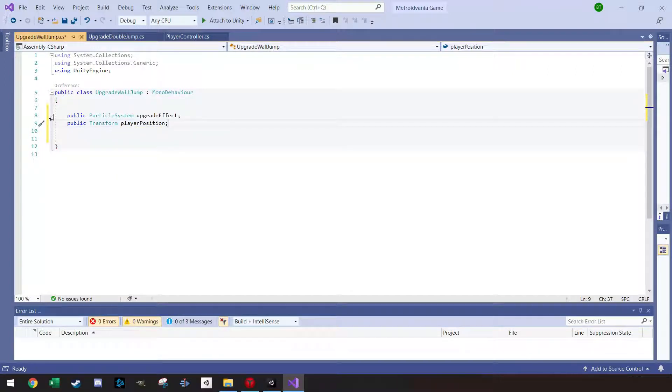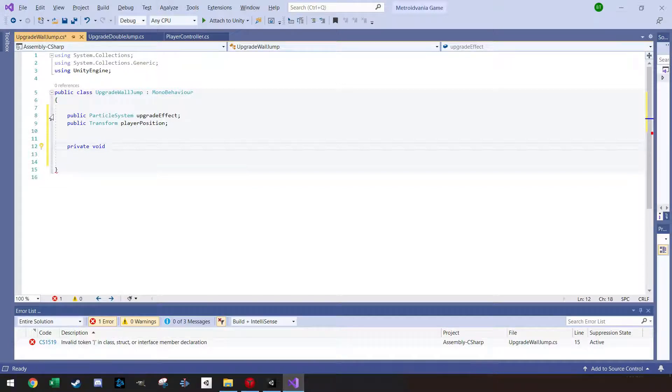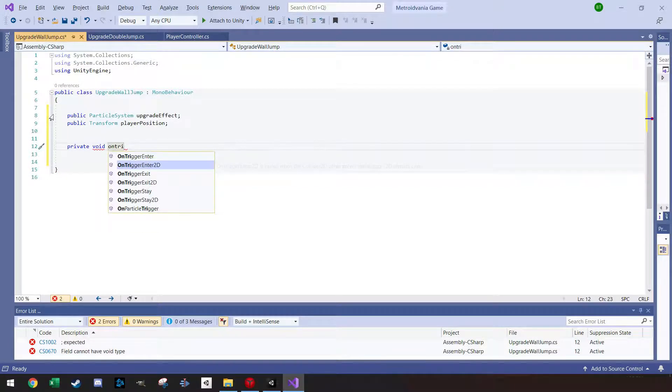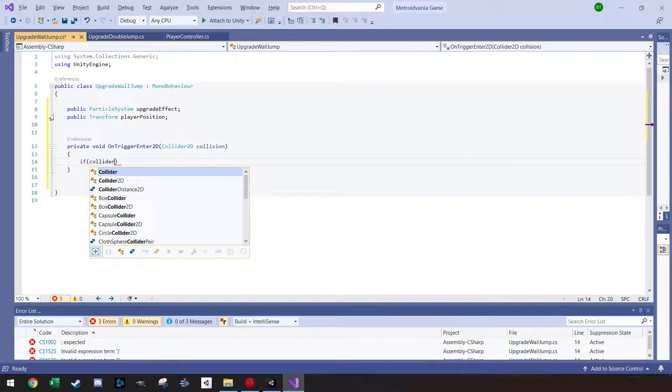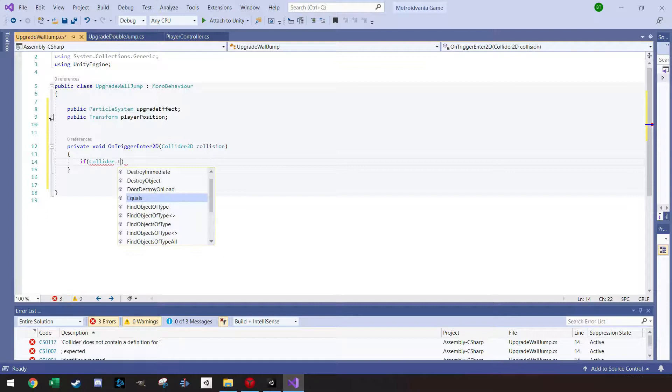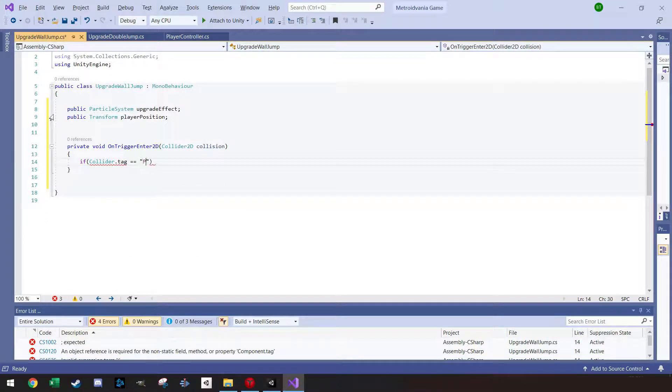I want the particle effect to spawn at the player's position. Let's create a private void OnTriggerEnter2D(Collider2D collision) function. From the start we only want the player to be able to collide with these upgrades — especially important once we add enemies later — so we add an if statement checking if collision.tag equals 'Player'.